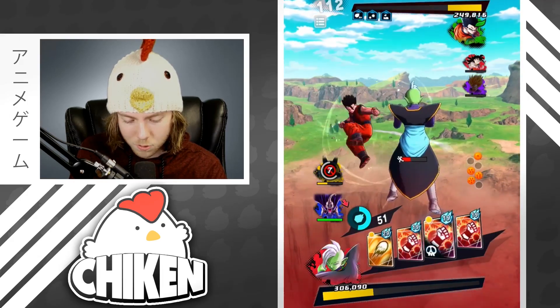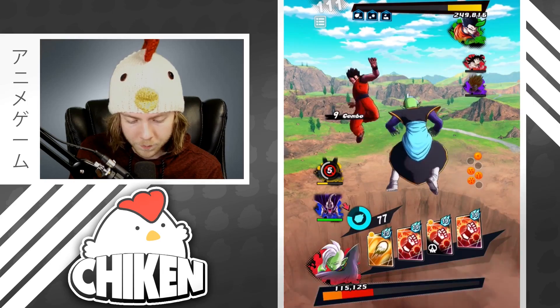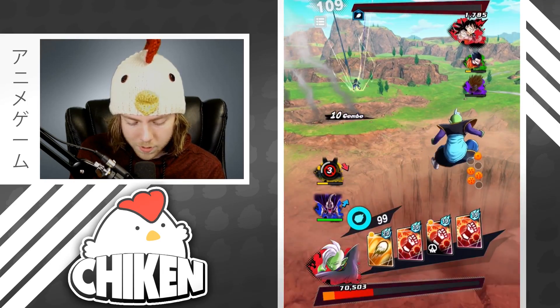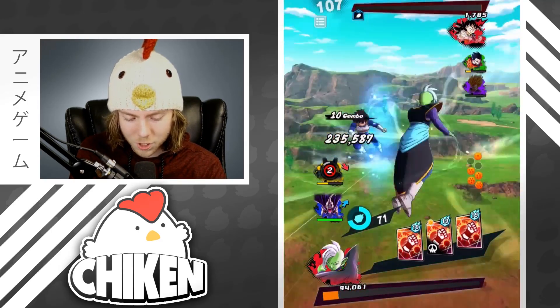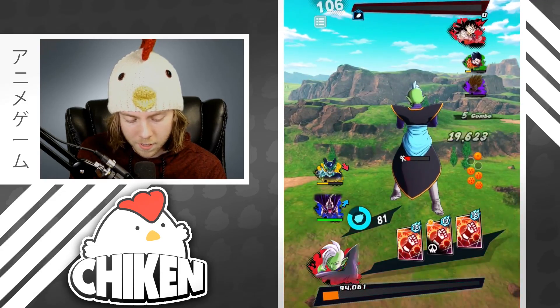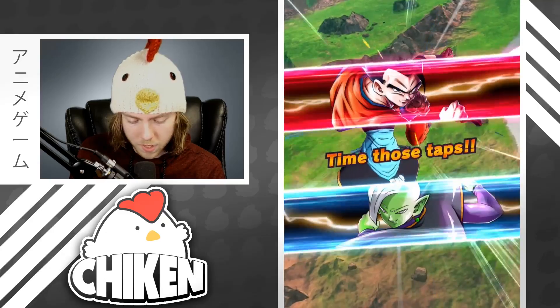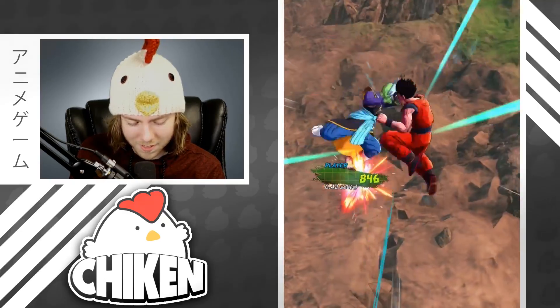Cell is obviously a pretty huge damage dealer here, so if we can soak up some damage with Zamasu, that would be ideal. This guy's been doing the weird new-ish key cancel technique — I know some people have done it for a while — where you end up getting a little bit more ki out of it than normal. He's been doing that for pretty much the whole match.